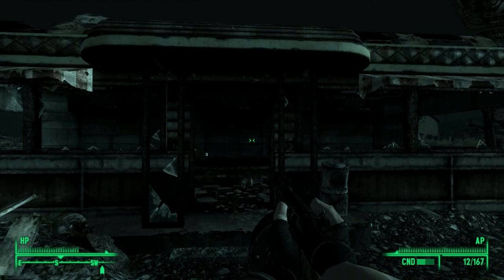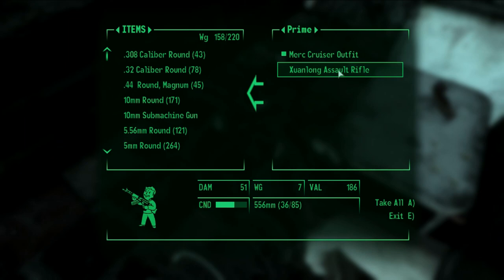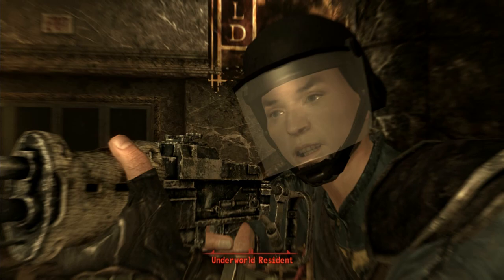The Zonlong Assault Rifle is a fantastic weapon, much like its non-unique counterpart, except it is even better. You'll be doing one more damage with the Zonlong Assault Rifle, and you will have a clip increase from 24 to 36 rounds in each clip. The one downside is that it does break down just a little bit faster than the regular Chinese Assault Rifle.